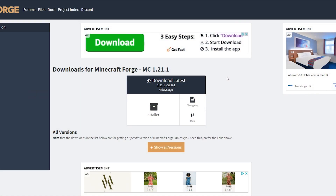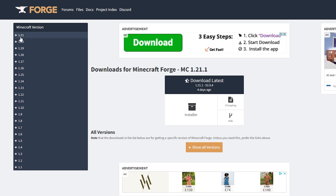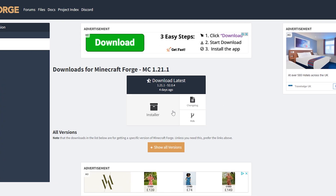The first thing you're going to want to do is come over to the Forge website — I will leave a link in the description down below. Once you are here, come over to the side and as you can see we've got the version here for 1.21. Don't worry, this also works for Minecraft version 1.21.1. Simply click on the little plus button, and this is the version we want — make sure you click on that.